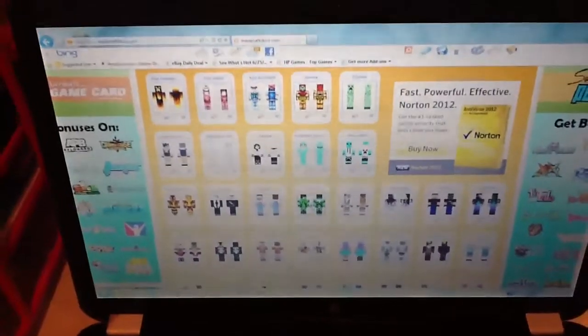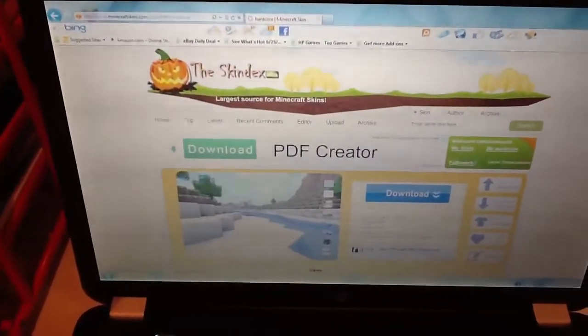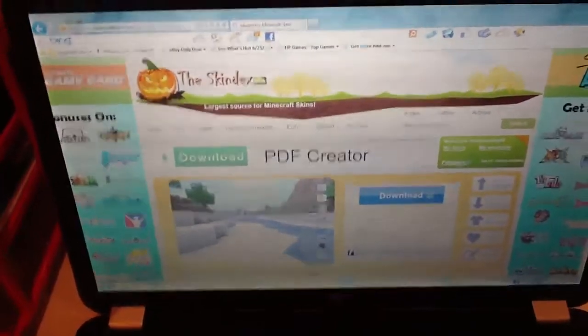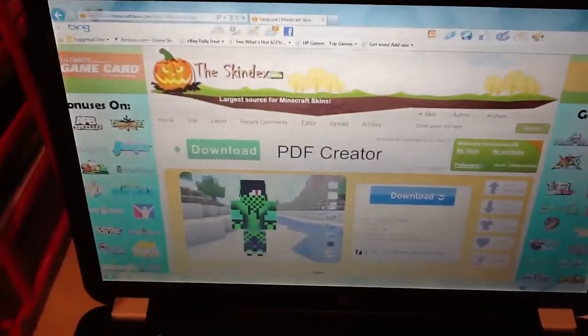It looks nice, I like the skin. So you click on the skin once and it's free. Don't click this one because that won't get it for you. You can view the skin, you can view it in any different backgrounds you want, stuff like that.